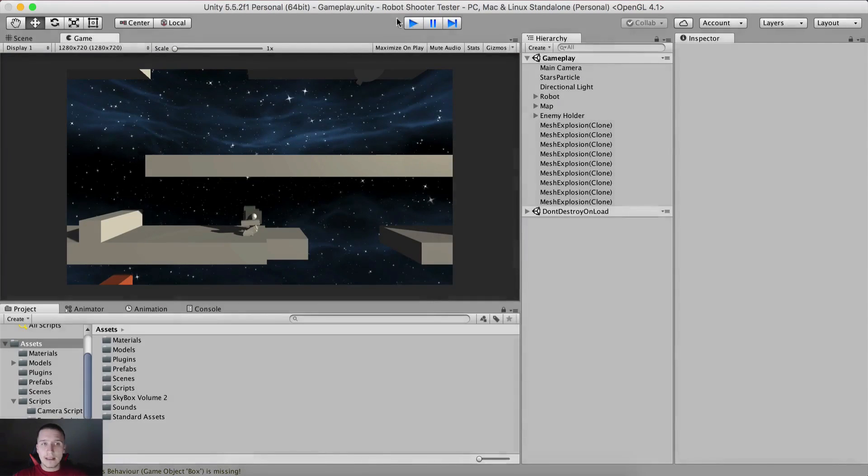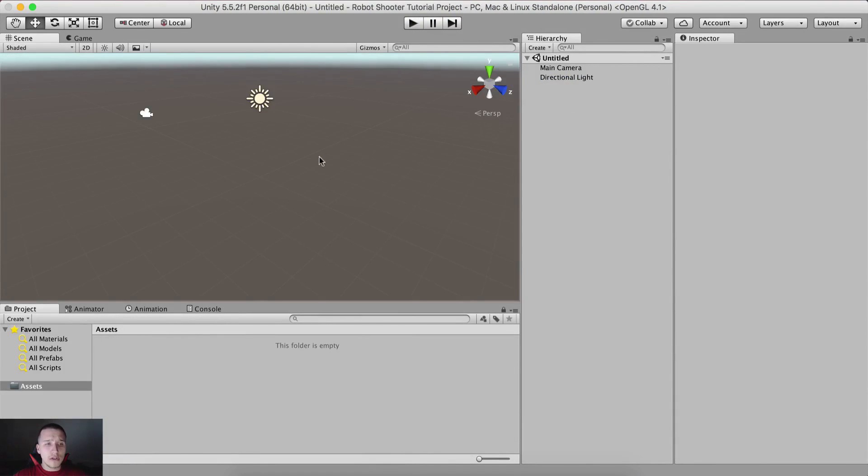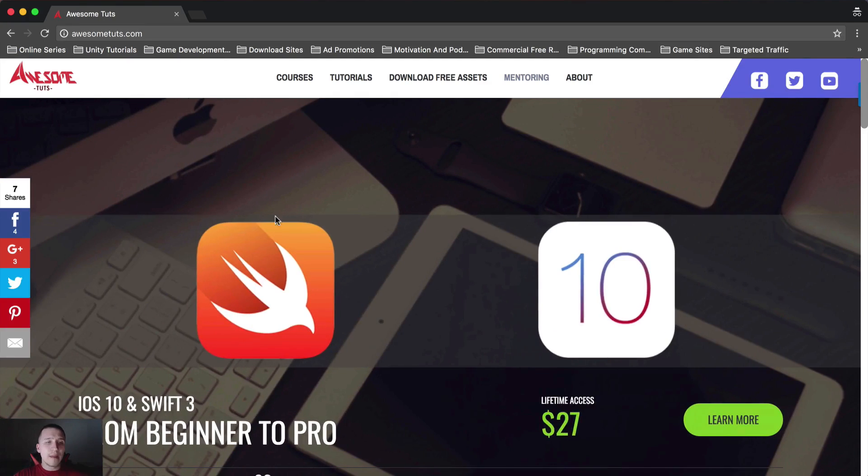This is our game, let's get into it and create this game. In order to do that we will need to go into a new Unity project. I'm gonna close the old one where I just displayed the game. Before I dive in, what we need to do, what we need to import — you can go on awesometudes.com.